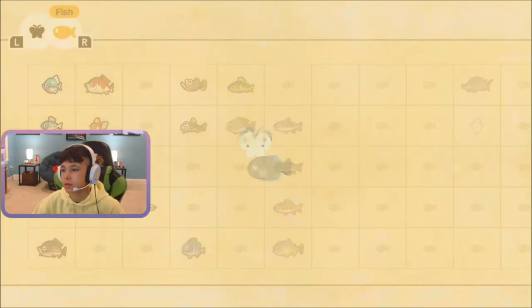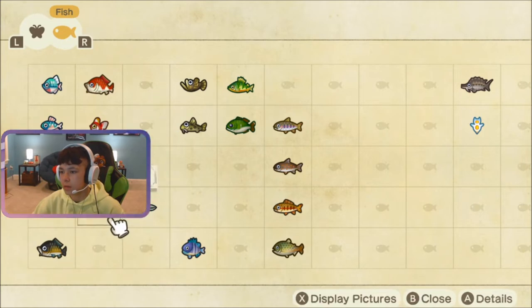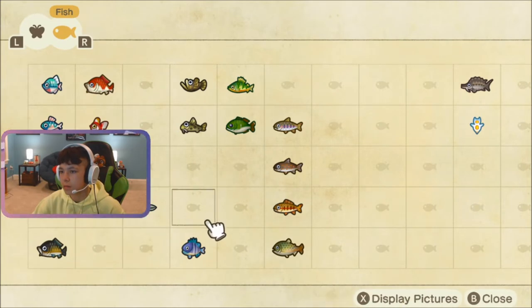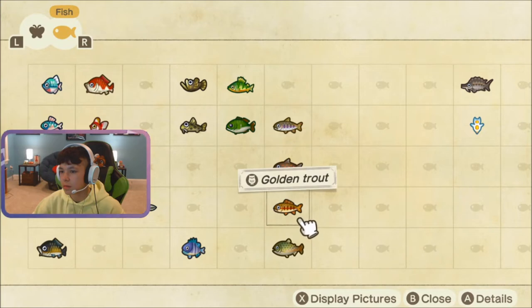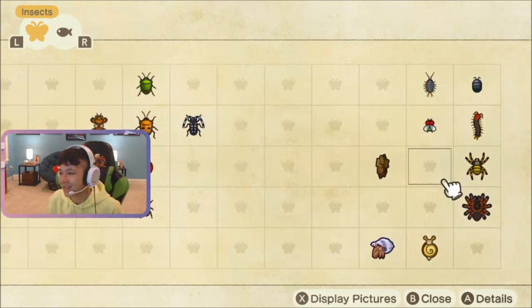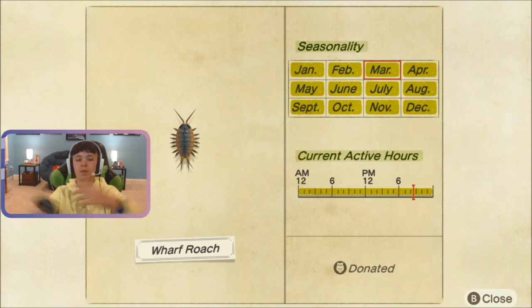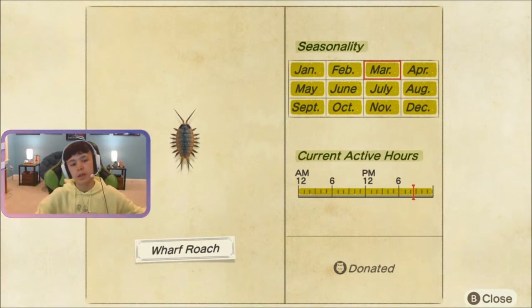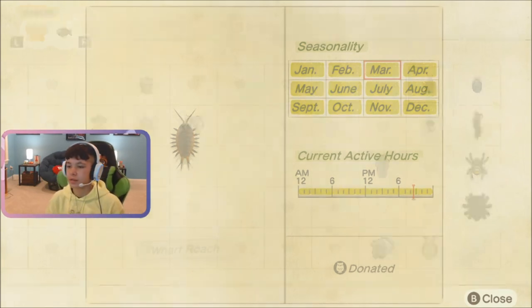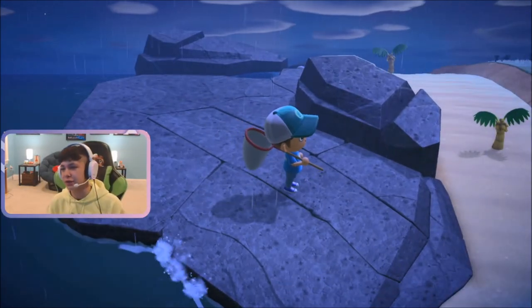So go to your critterpedia. It's a bug! There it is! Okay, so it is available all the time, every month, every hour, even in the southern hemisphere. Now, this bug only sells for 200 bells. It's kind of more of a collector thing, just to fill up your critterpedia.